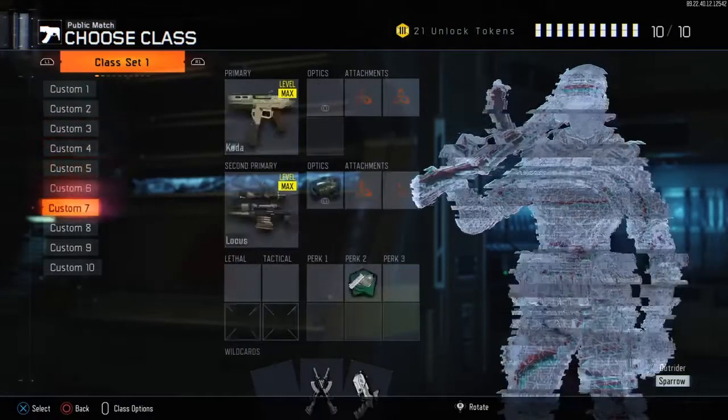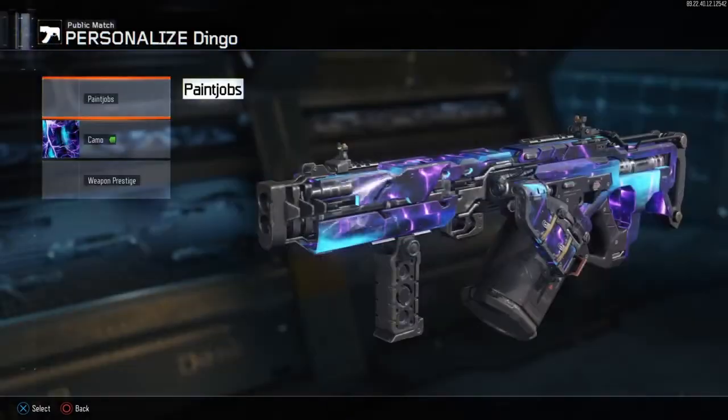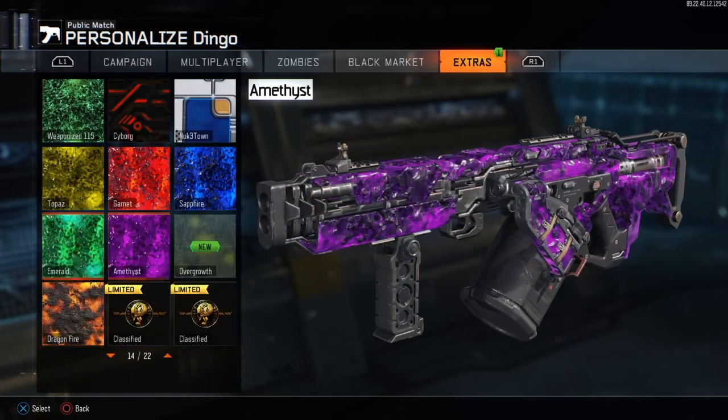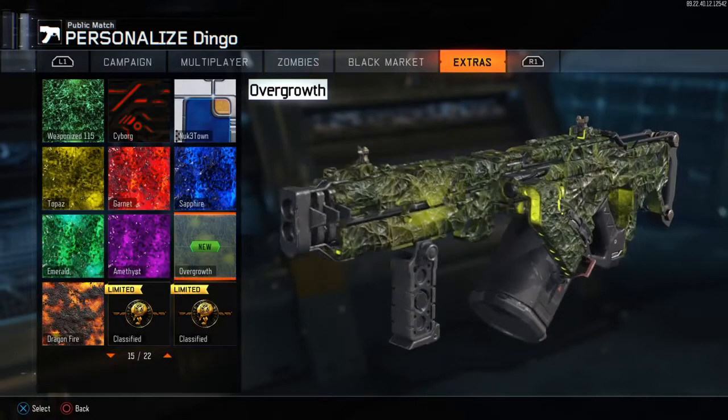But this one you just need to log in and you get it for free, which is really cool. This camo is called Overgrowth and it's the Pack-a-Punch camo from Zetsubo no Shima. A lot of people have been waiting for this camo to come out for a while, and it just looks so cool.